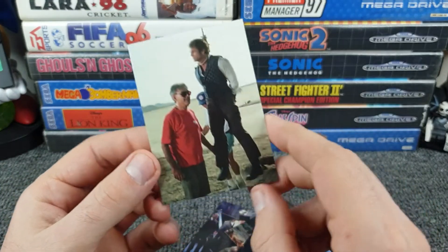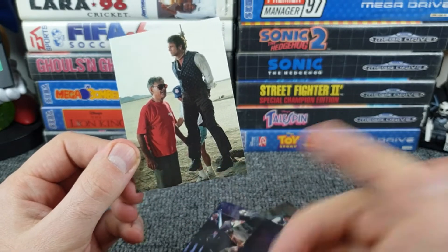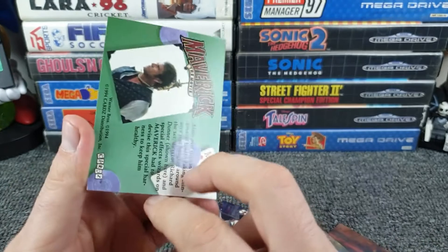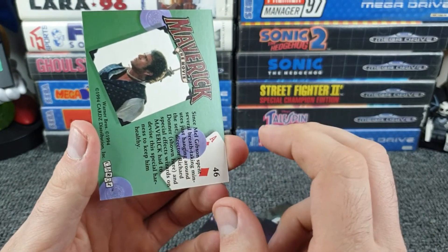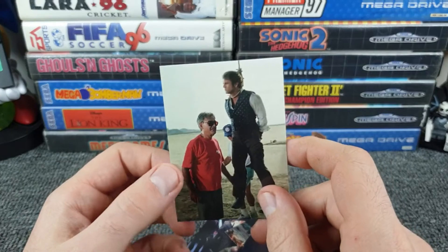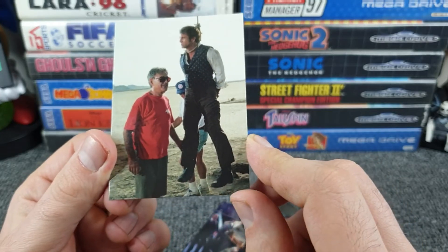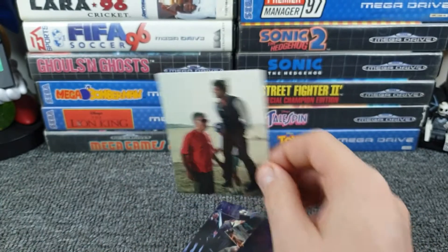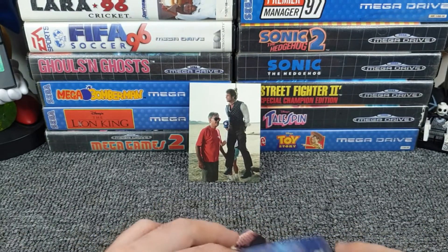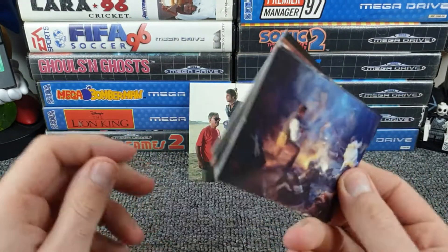Favorite card from the Maverick pack — I'm going to pick the behind-the-scenes hanging shot. Not because someone's being hung, but because it's a cool shot. There was obviously no green screen in 1994... or maybe there was? Green screen could have been around 30 years ago. Either way, I like that behind-the-scenes card. I don't like the fact a man's been hung, but I do like the shot.